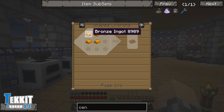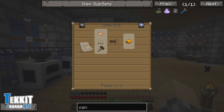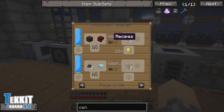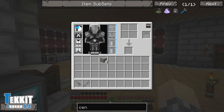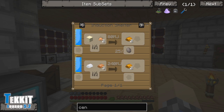The centrifuge requires bronze plates. If you try to find the bronze recipe in-game it doesn't really help — it doesn't tell you how to make bronze. I had to hop on the wiki for this one, and I learned something very interesting. If you open up the induction smelter and click the recipes button in the middle — did you even know that was a recipes button? I thought it was just a progress bar. But if you click it, you can see all the things you can make in an induction smelter.